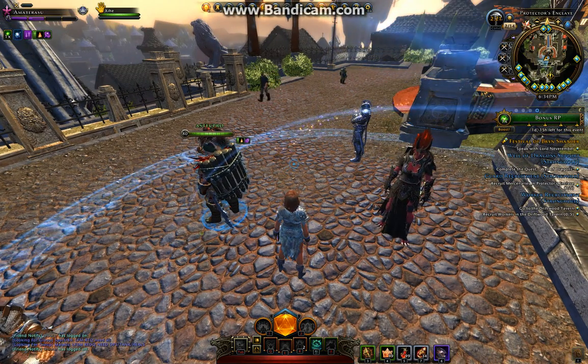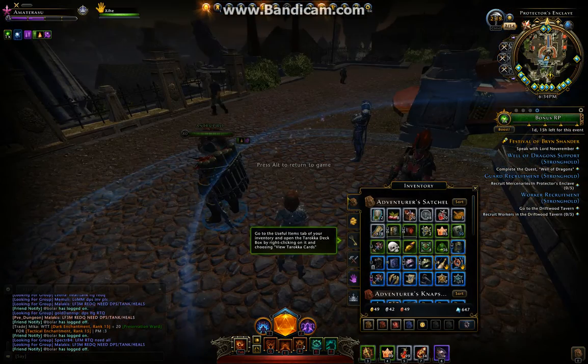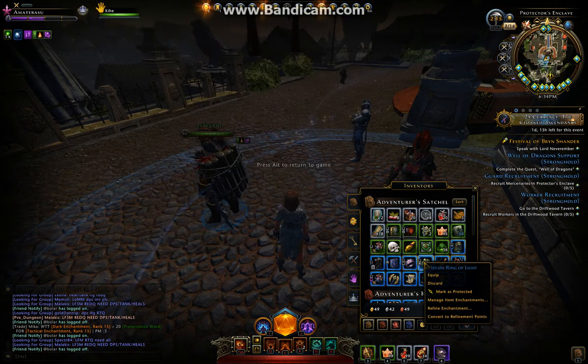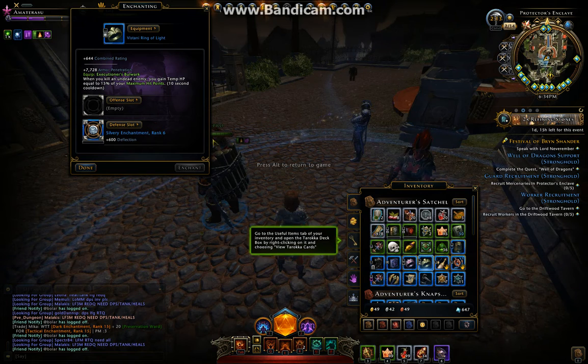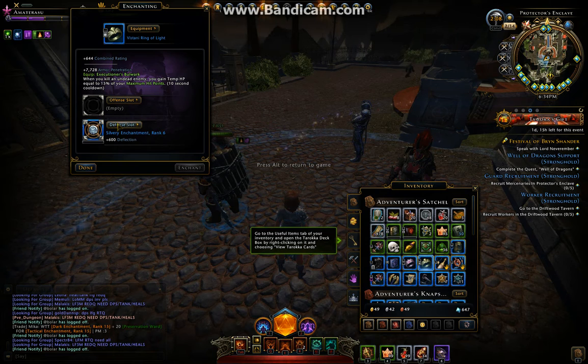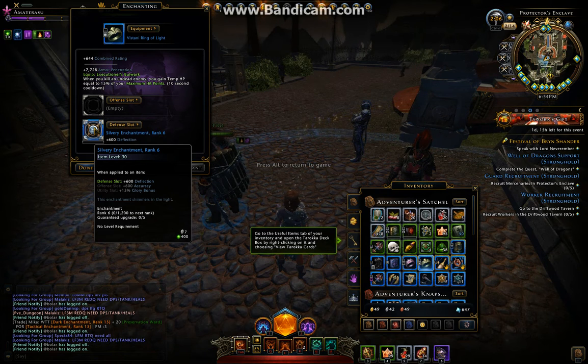I thought I'd do a quick overview on how gear works. So if you have gear, take this ring for instance — go to Manage Item, then Enchantments. You can put stones in it. This one, when applied to a defense slot, gives 600 deflection.